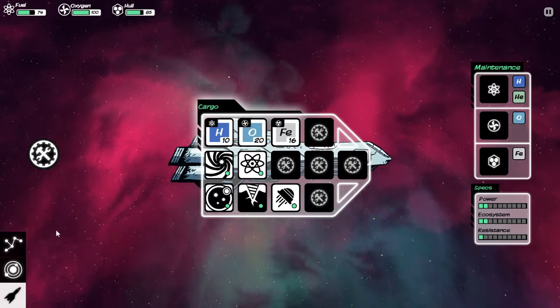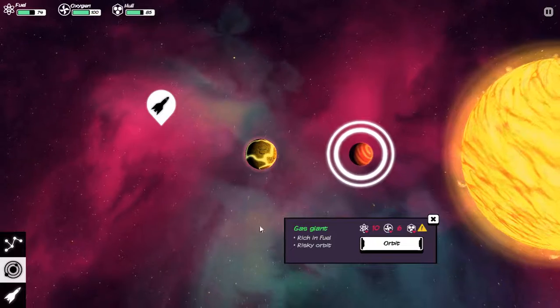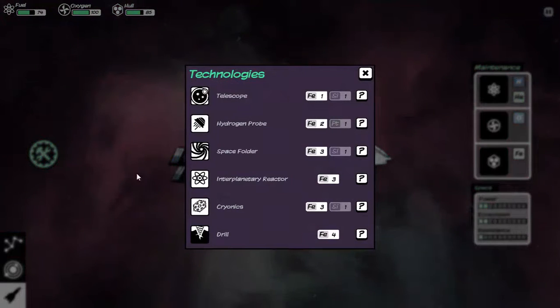Technologies are something I should point out here. Those are unlocked per game — you start with those every game and gain new technologies. You can also lose them. And if you start over again, you start with this same set of technologies again. There is no unlocking between games — you always have to learn those from the start. Which means you can't just cram your ship with all the technologies and basically have a much easier time.